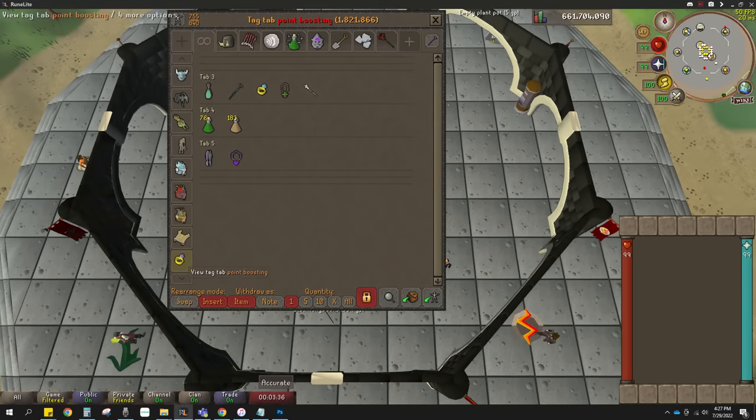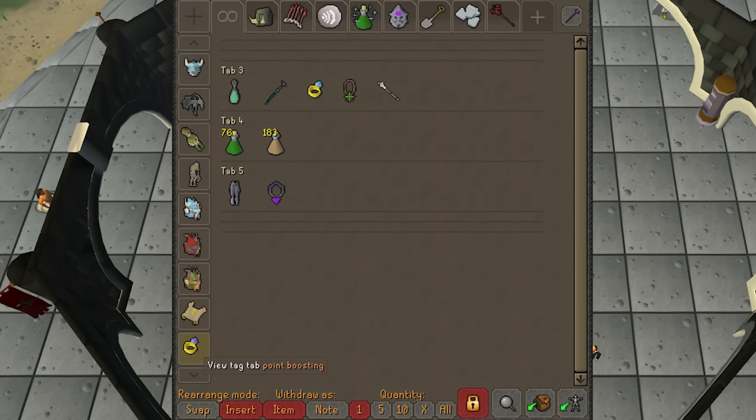To make gearing up faster, use the RuneLite bank tags plugin to create a bank tag — mine is just called 'point boosting.' All those items are tagged so when I'm doing tasks 1 through 9 I just grab everything quickly from that tab. I also keep super combat potions in there because they speed up tasks significantly — you can almost one-shot nearly everything on Turiel's list.